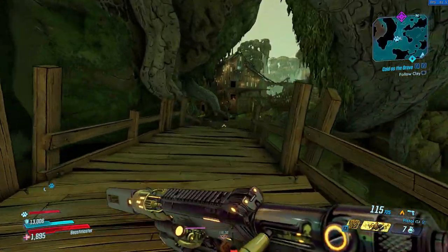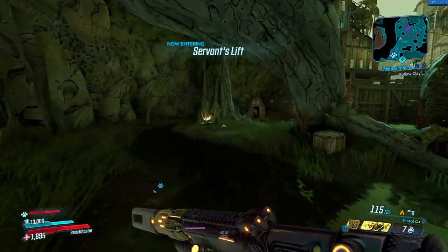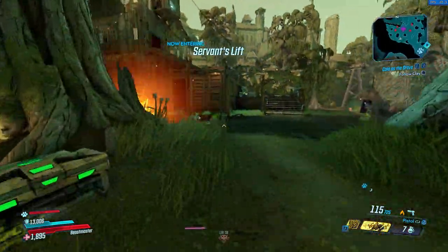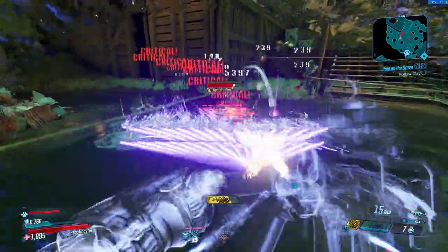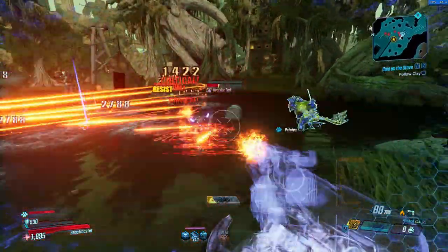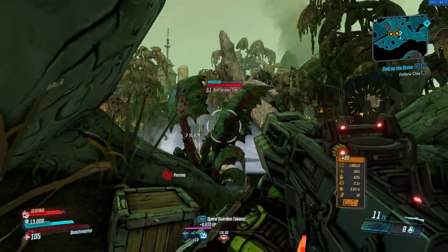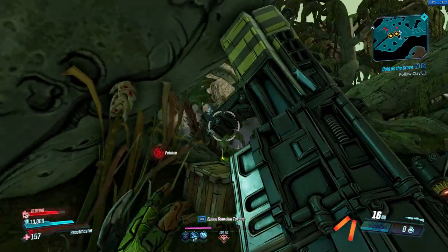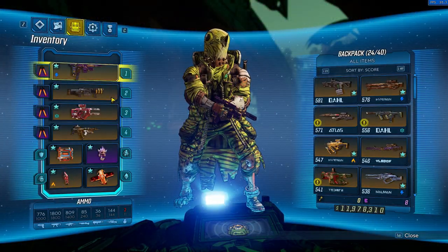Now there are just two mobs that we will be farming. One is the Hoarder Tanks — that's on Eden 6 at Jacob's Estate — and the other one is the Chupacabrach, found in Athena. I'll show you how to get to each of those locations. I'll start with the Hoarder Tanks.